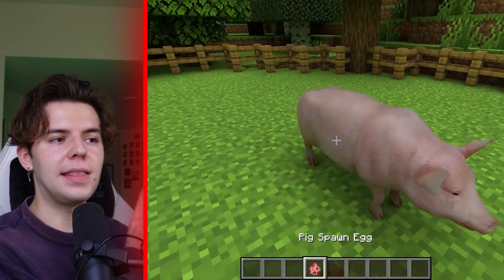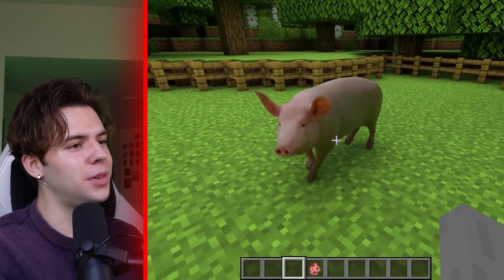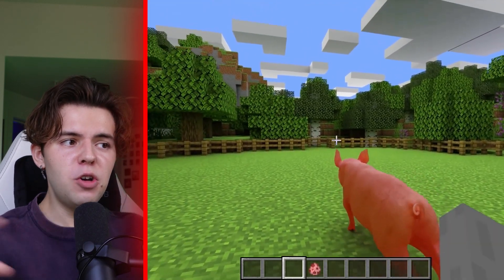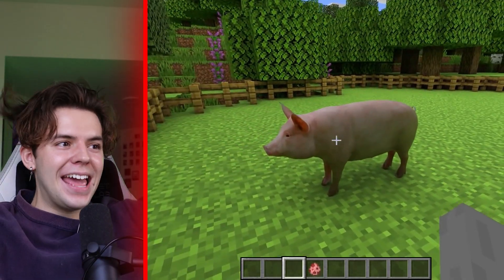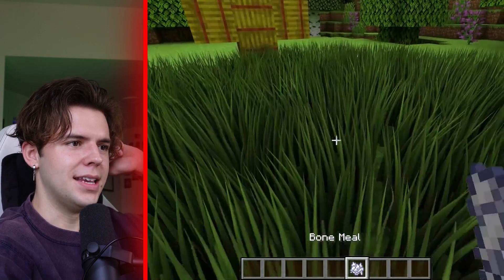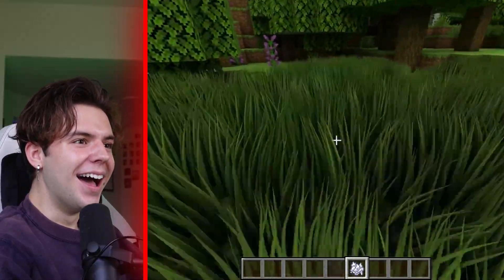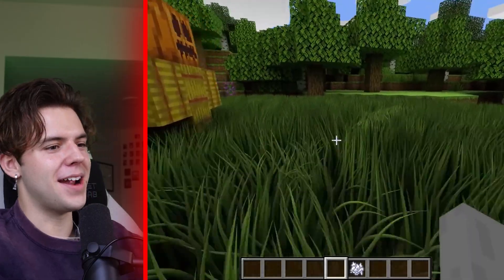I've showed you the water in Realistic Minecraft and the lava, but now we're moving over to the animals in Realistic Minecraft. Believe it or not, all of the animals are realistic, and this is a pig. I don't know about you guys - this makes me a little uncomfortable. If I were to get Realistic Minecraft, I would not want the animals to be realistic. It would be cool to have a pig farm or something. It's kind of weird. I actually don't know what this is - wait, it's grass? That's so cool. It's like tall grass - this is reminding me of Pokemon right now.